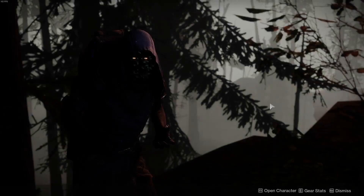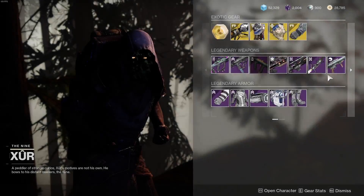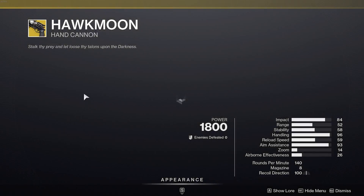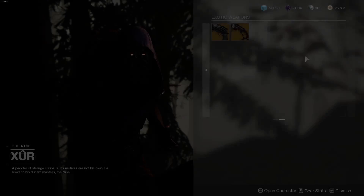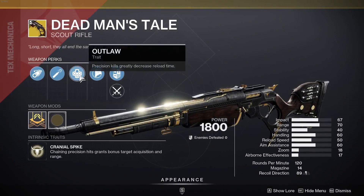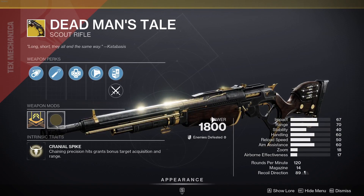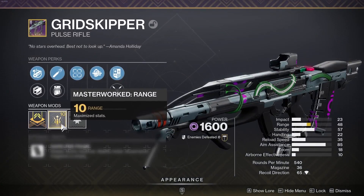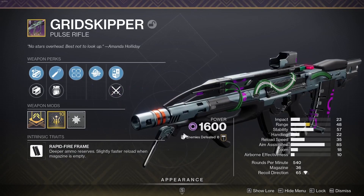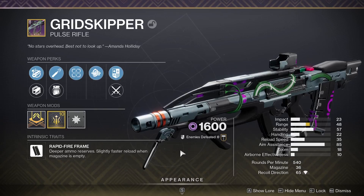There's a sword with Incandescent and Unrelenting — not the best roll. Last but not least he's got Bad Omens with Field Prep and Kill Clip. For Hawkmoon he's got an Opening Shot one with Alloy Mag and Arrowhead Brake — not too bad. And DMT with Outlaw and High Caliber Rounds, but this will be craftable next season so I'd wait. We're going to focus on the Grid Skipper — put on the masterwork and target adjuster, this should be an absolute god-tier PvP weapon.